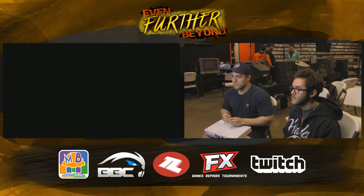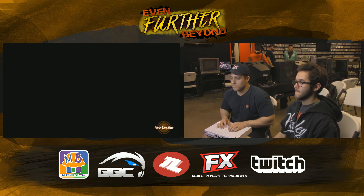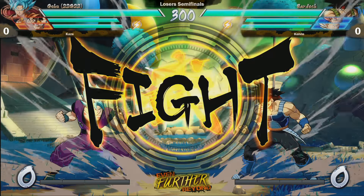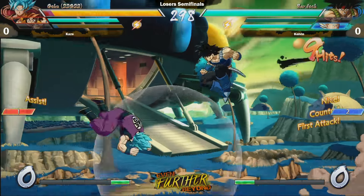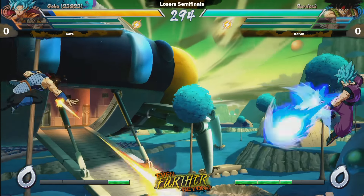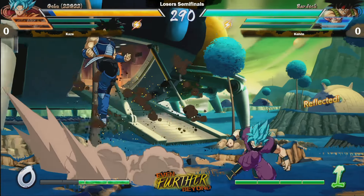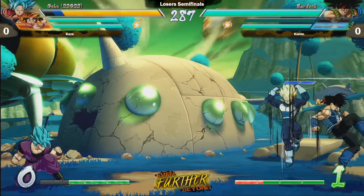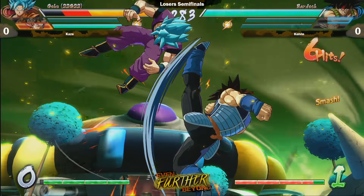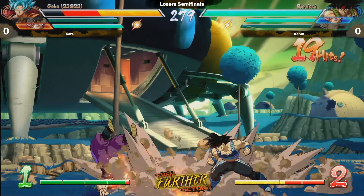Kyler is on the right in gameplay, on the left in the player cam, whereas Kaze is rocking that Goku Blue to start, as he has since pretty much day one. He's been debating whether or not to stick with 21 or switch over to Goku Blue, and his Goku Blue is coming along pretty well — he's been putting in a lot of work with it tonight, which is why he's sitting in loser semis against Kelvin.